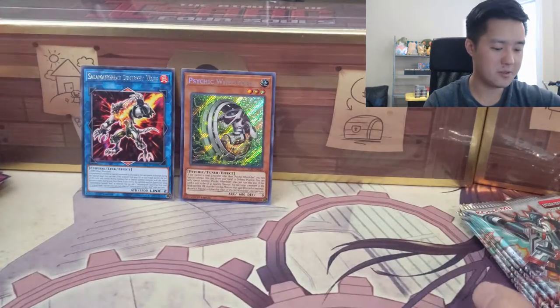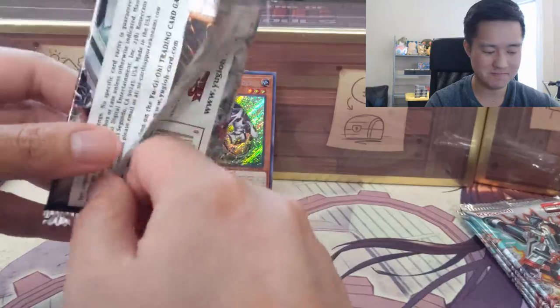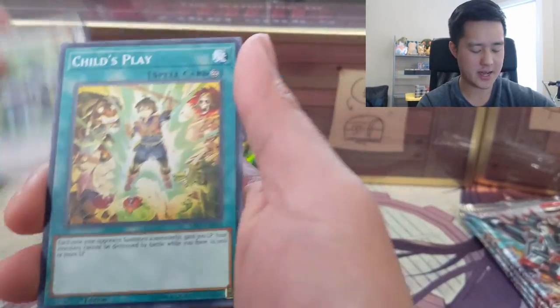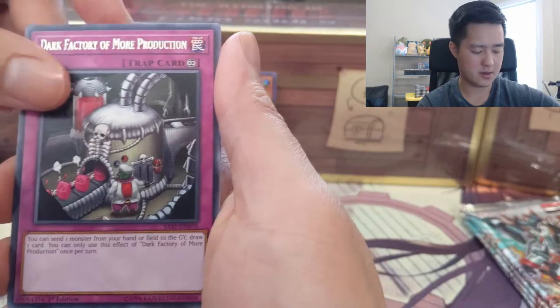These cards just have huge walls of text — I'm very curious what font size they have to use just to fit so many words. Next pack: Child's Play, Shiranui, Fateful Hour, and a Dark Factory.